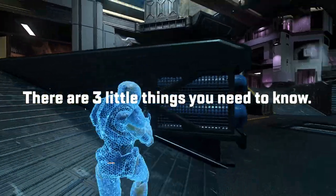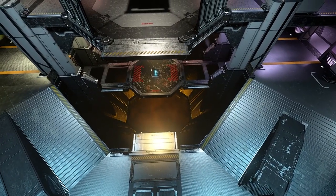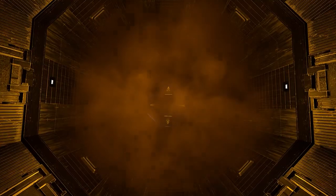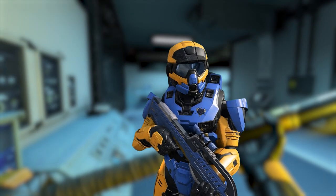Now there are three little things you need to know, so gather around. This map may be symmetrical, but that doesn't mean it lacks character. In fact, it has three noteworthy features: the vents, the pee — get your chuckles out now — and the hole. Let me repeat that: vents, pee, hole. I should have chosen a different order.